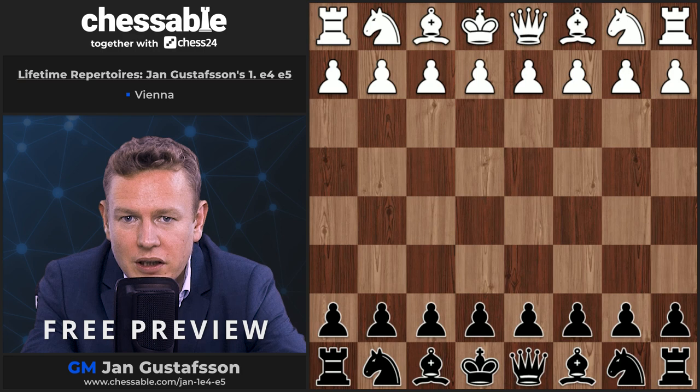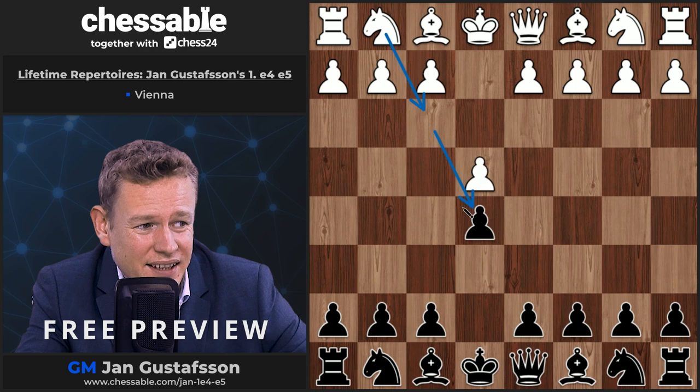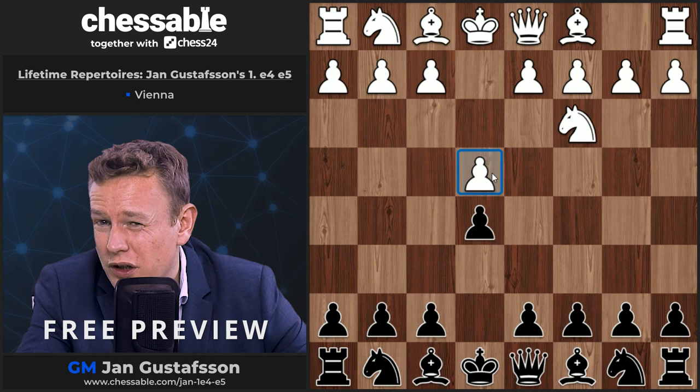In this video we will look at the so-called Vienna game — the line where white goes e4, e5, and now sort of loses courage to develop his king's knight to attack the pawn on e5, but thinks maybe he should first protect his pawn on e4 before it gets attacked.